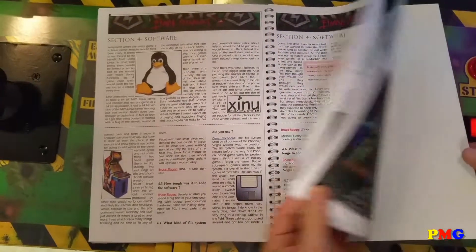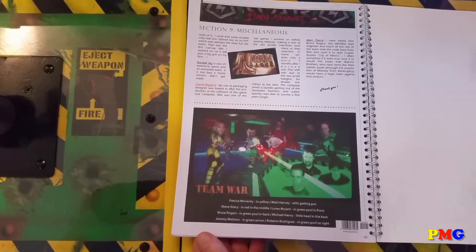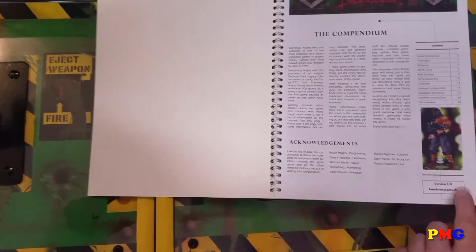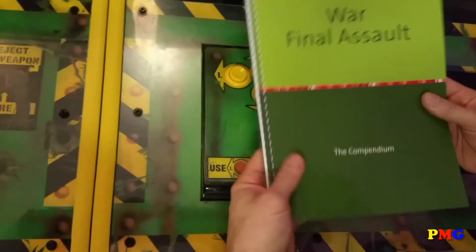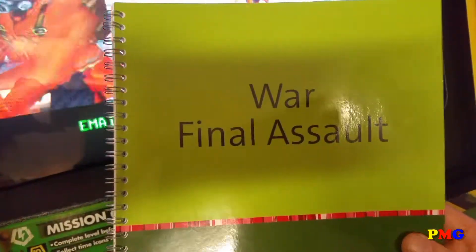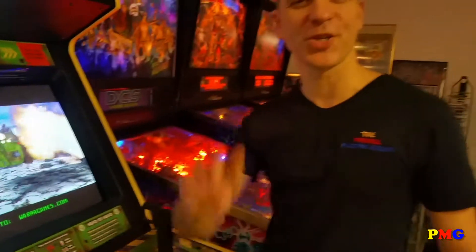We have around 40 pages and all the important information is in this compendium. This is version 1.0, but I have already finished version 1.2 with lots more information. So this is the War Final Assault Compendium — thanks very much, bye bye and have fun. Ciao ciao.